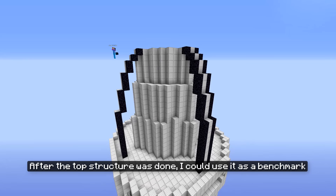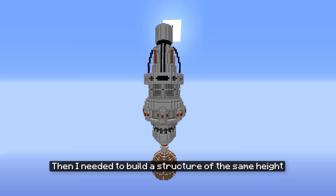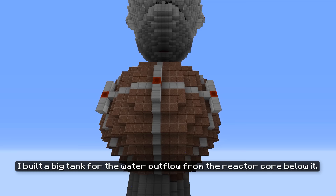After the top structure was done, I could use it as a benchmark on how high the final Death Star should be. Then I needed to build a structure of the same height at the bottom of the reactor core. I built a big tank for the water outflow from the reactor core below it.